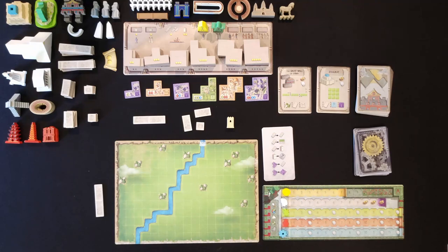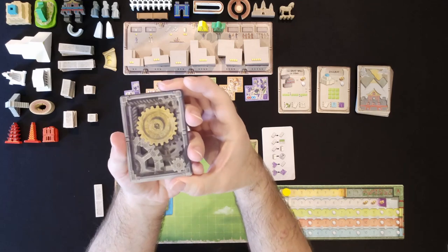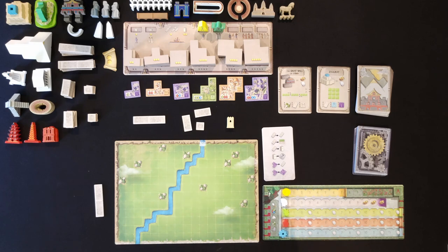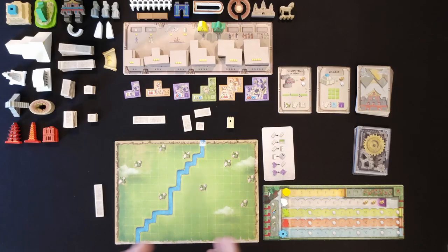Hello everyone and welcome to Merlin's Manor. Today I'm going to be showing you how to play World Wonders with the solo mode. You'll be playing basically the same way as the multiplayer game. You'll have the setup for a two-player game and this automaton deck which determines what the automaton takes away from the options. The automaton is very simple to run, so let's jump in and talk about setup.